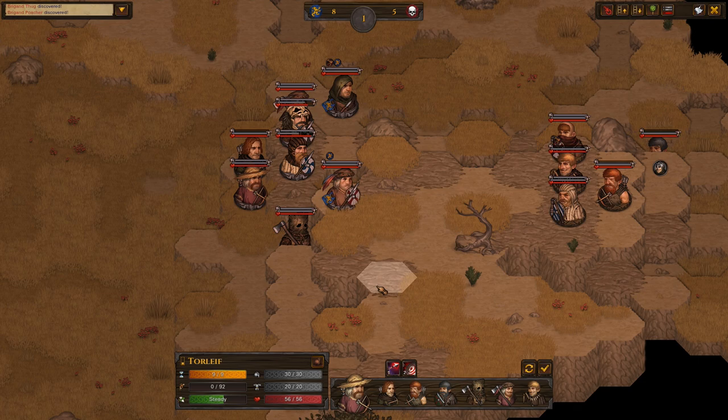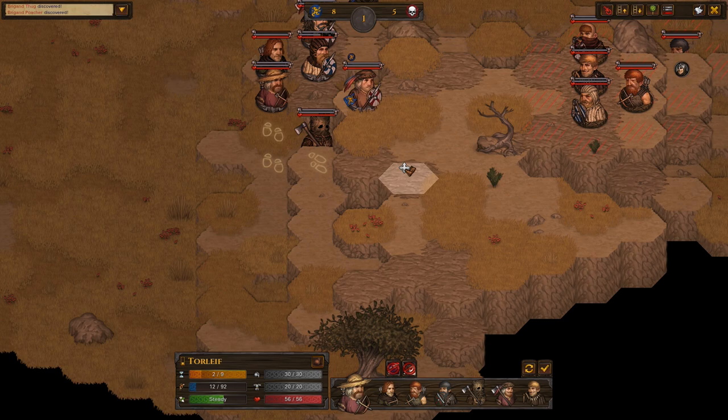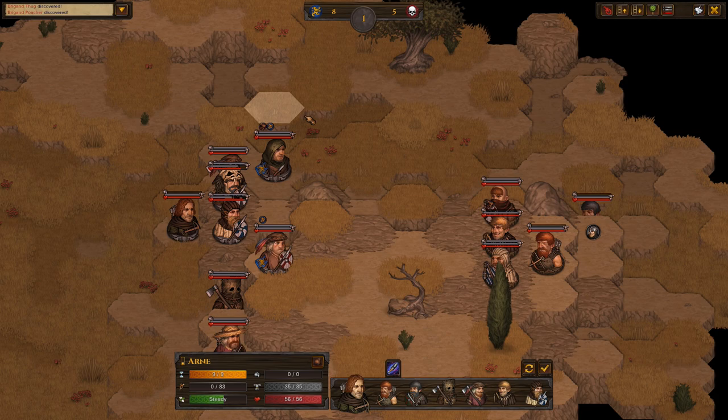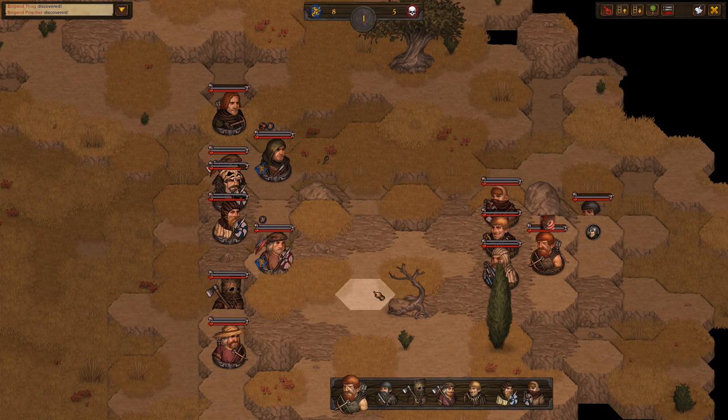As for our ranged guy — shooting from the low ground is not very useful. We need to move him into a better position, maybe down here. That wouldn't be a bad idea, we can give that a shot. And move the other guy from the other direction perhaps. We'll see how that goes.